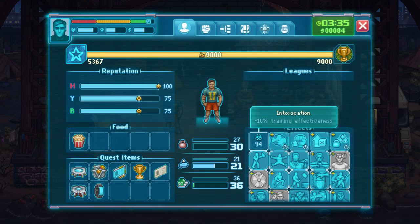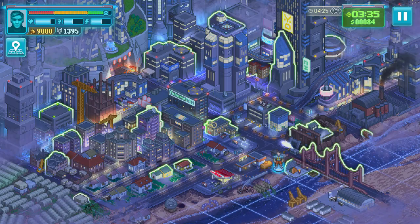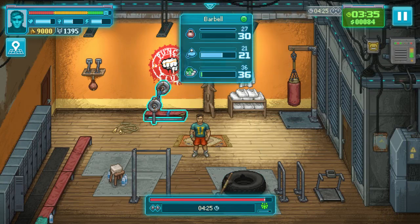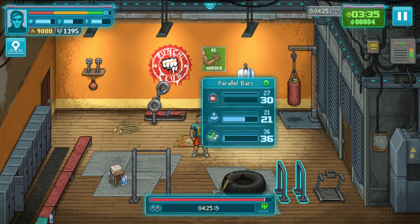So we needed this to increase training effectiveness — or actually to decrease the penalty for training effectiveness. Because I naturally don't want to have 30 strength; it's still optimal for me to have 31 strength. We are still in the optimum if I do that, but I don't need that.